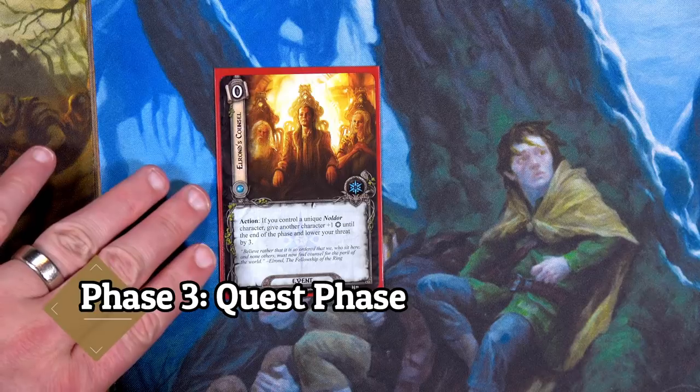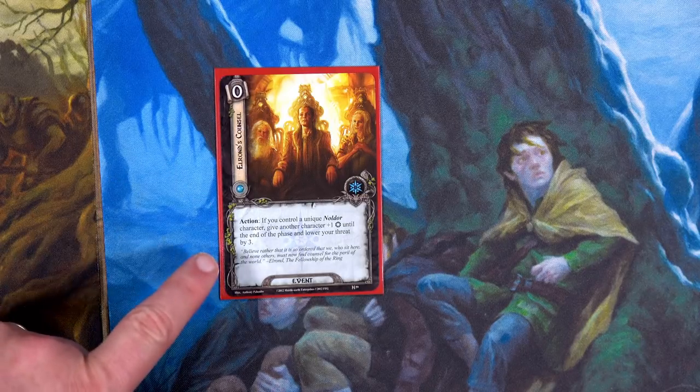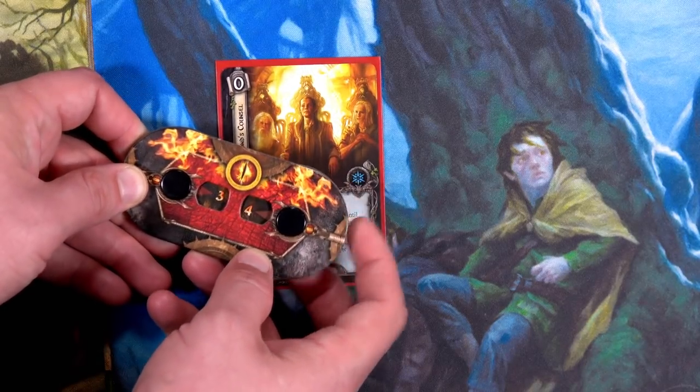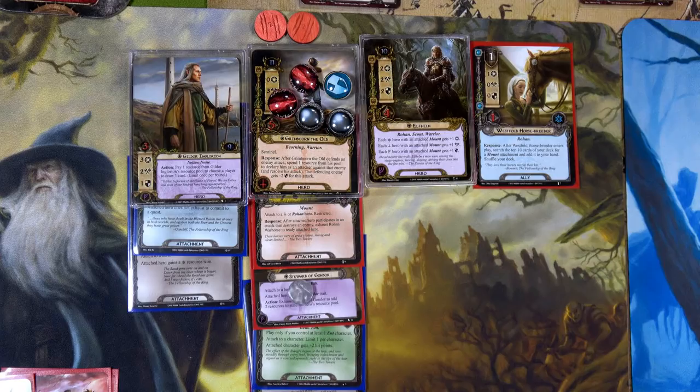Let's move into the questing phase. We'll play Elrond's Council — we can do that because we have Gildor and Glorian. We can increase the willpower of one other character; let's choose Sam, so Sam has plus one willpower this round. We can now reduce our threat by three — from 35 down to 32. That keeps us a little bit lower.